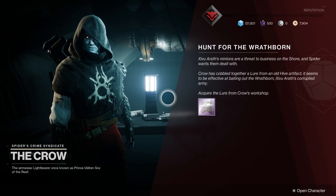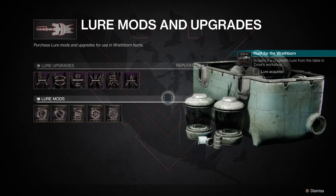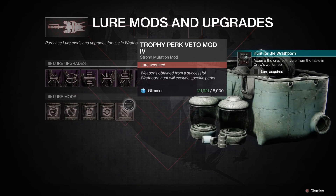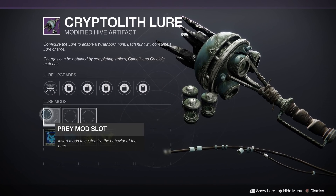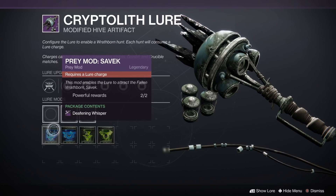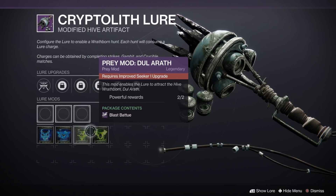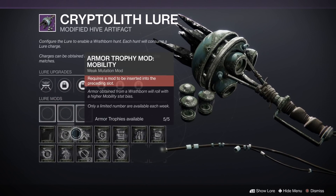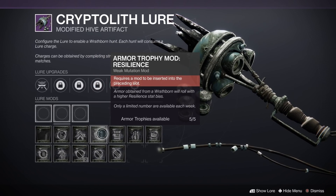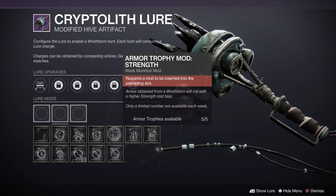The Crow will give you a brand new quest item called the Cryptolith Lure, which functions similarly to the Chalice of Opulence — used to curate and cultivate rewards from the Menagerie activity. It's basically the exact same system but this time featuring mods instead of seals. With this you can curate weapon stats, make armor drop at a higher stat level, exclude or force specific perks on your weapon rolls. It's a system I absolutely loved in the Menagerie and I'm really happy to see it return.